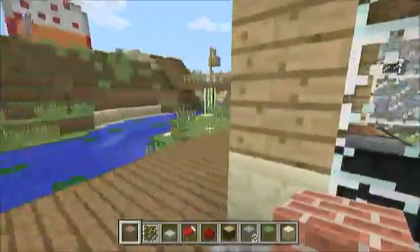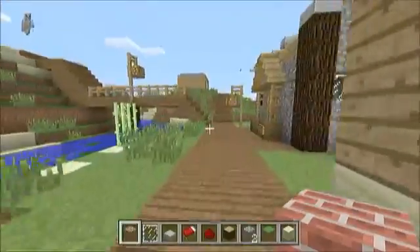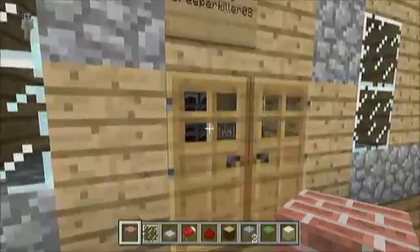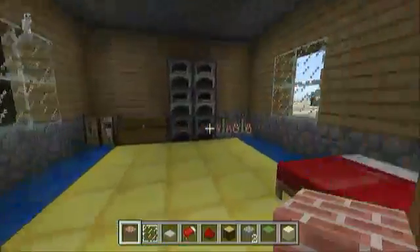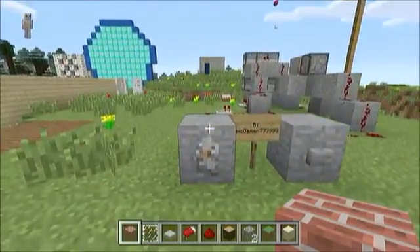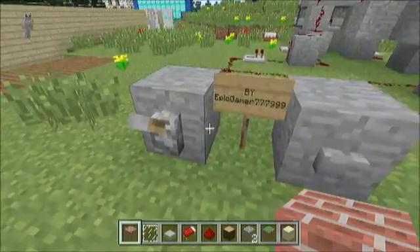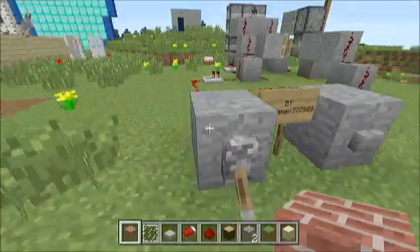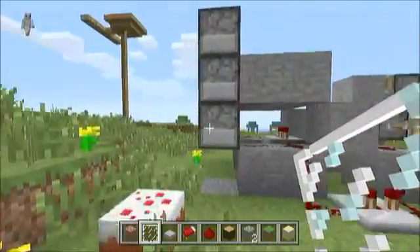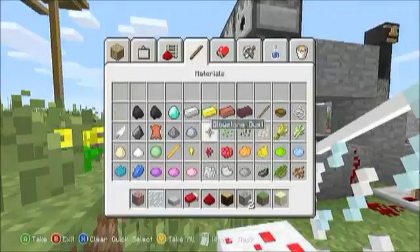It looks like he built a bridge system that goes over here. This is Creeper Killer 08 — he built this house. And then Epic Gamer 777 999 built this — what it does is shoot a bajillion arrows. Let me see if I have some arrows to put in here.